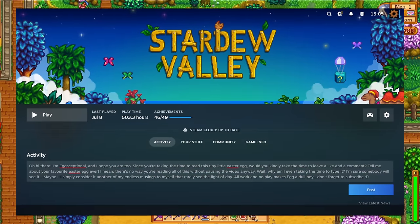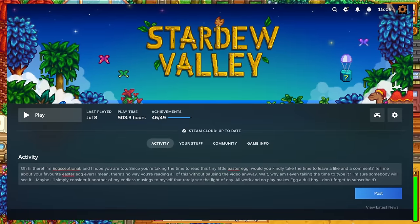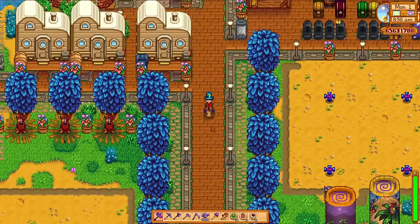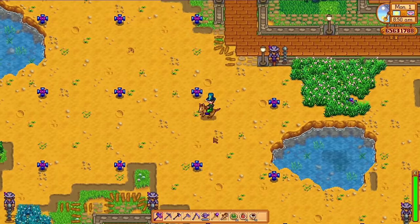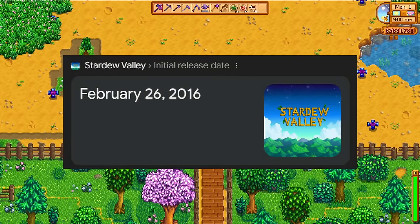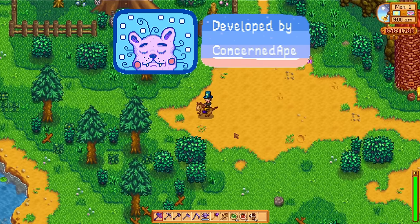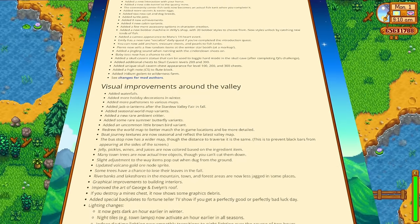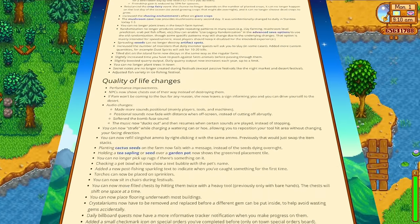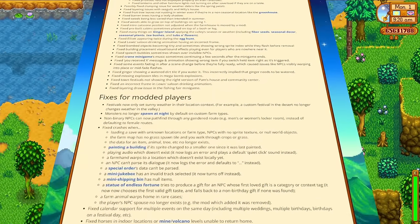Stardew Valley. It's a game that I've put over 500 hours into and I still can't get enough — and that's just on Steam. I've also played it on PS4 and mobile. I have absolutely loved this game since it first released back in early 2016. Recently, the developer Concerned Ape released another major update. 1.6 added a huge amount of additional content to the game and I could not resist the draw pulling me back towards the valley once again.